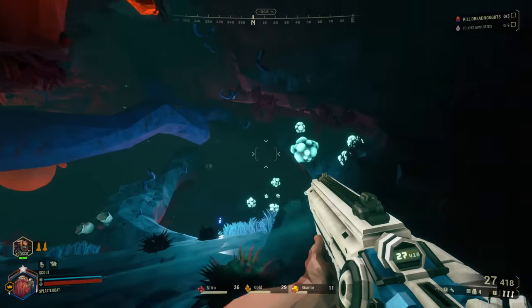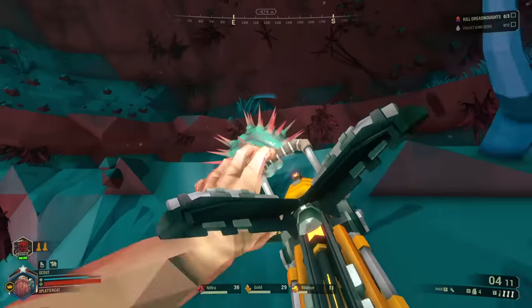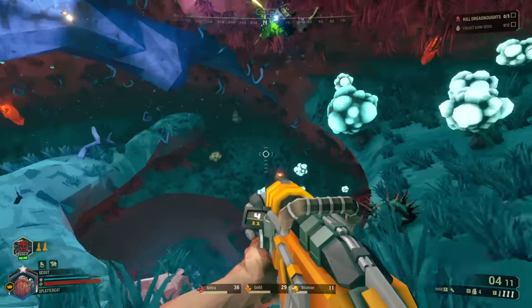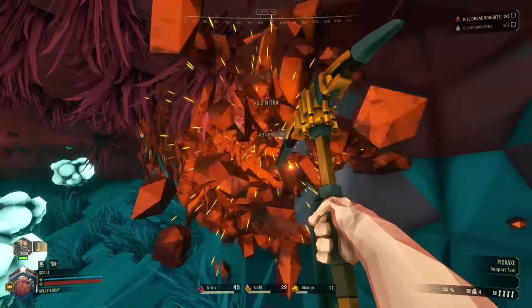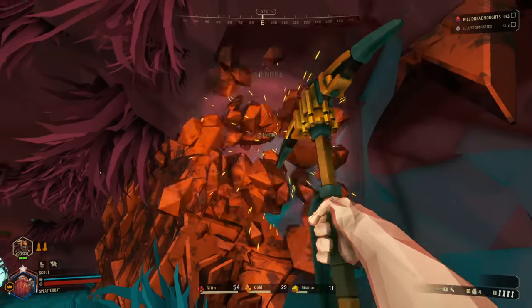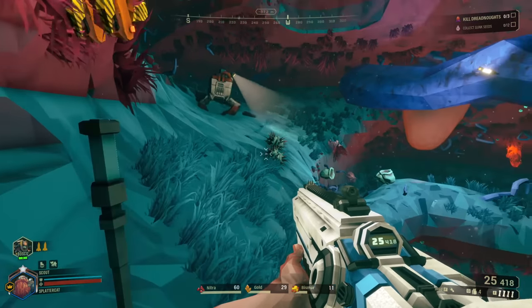If you press F, you'll throw a flare. Illumination is highly important in this game — not being able to see is going to be really bad for you. There's a little bit more nitra over here. We do have a bug up there, but I'm looking for one of the special varieties that I want to tame. I need my friends to be special.